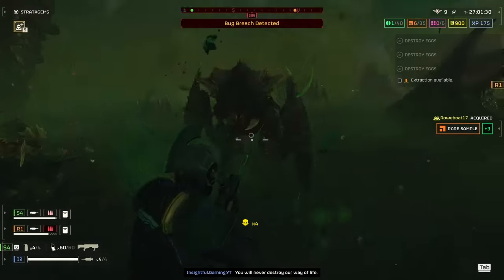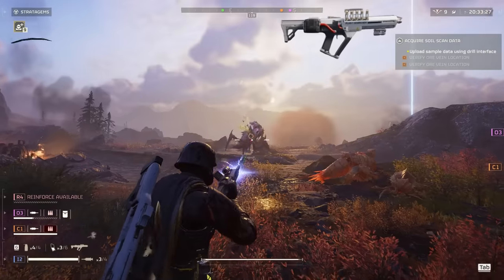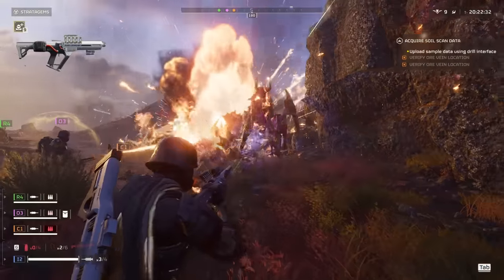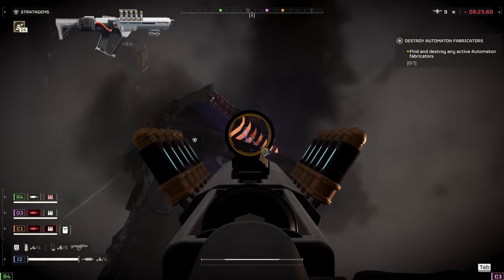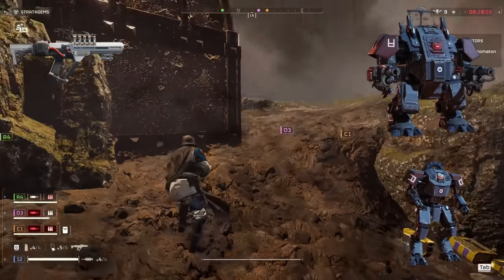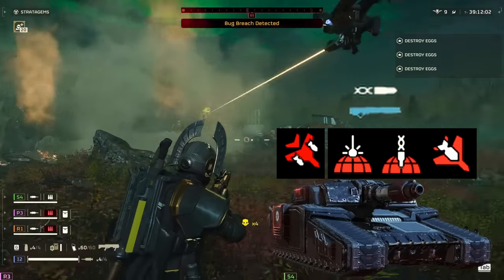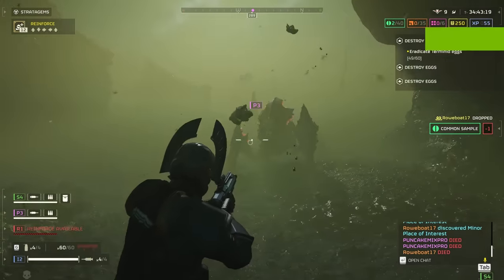But what about those pesky robots? Here's where the Scorcher comes in. This plasma rifle launches bolts of superheated gas that go boom on impact. A word of caution: keep your distance when firing, or you might end up toasting yourself. It takes a bit of getting used to, but trust me, it's a robot wrecking ball. Troopers, raiders, marauders, commissars, scout striders, berserkers — they're all going down in one to three shots. Since it's explosive, it bypasses armor, making even tough scout striders a breeze. Devastators and hulks? Hit their weak spots and they're history. Tanks are a bit tougher — for those, you might want to call in some stratagems or rely on teammates packing a railgun.